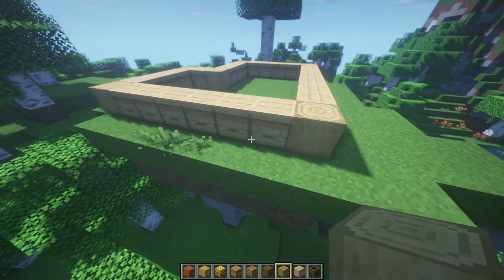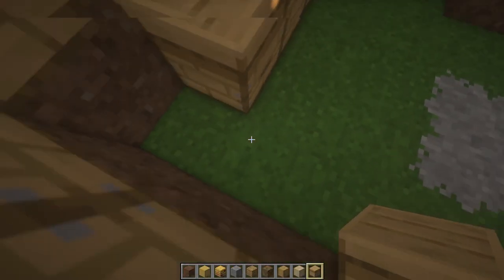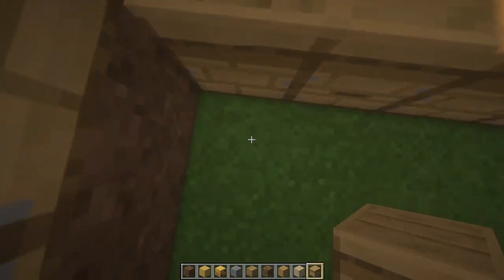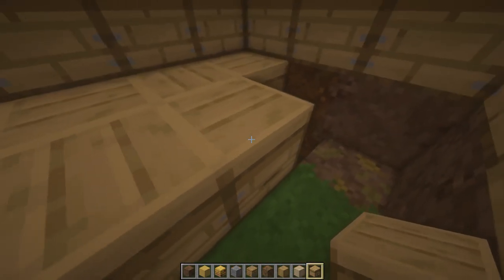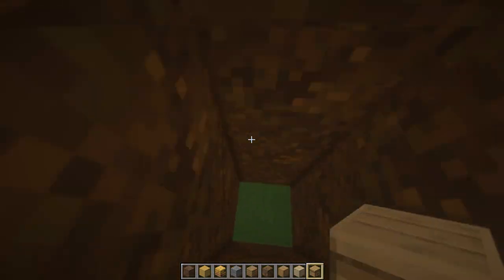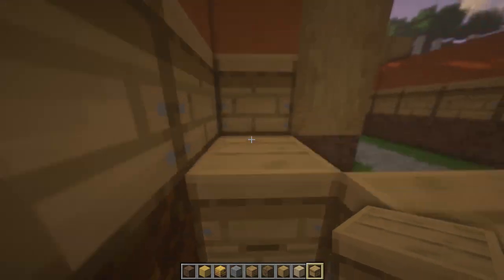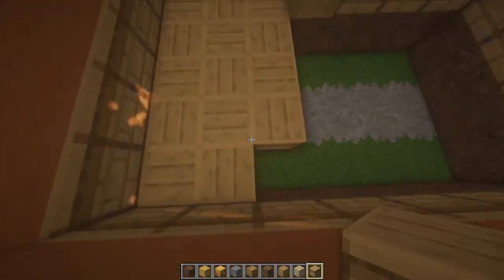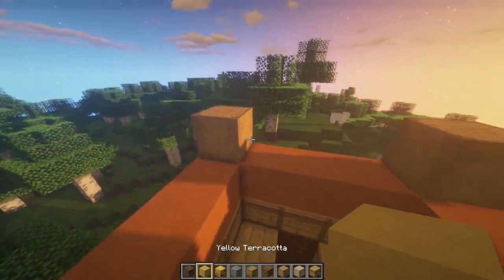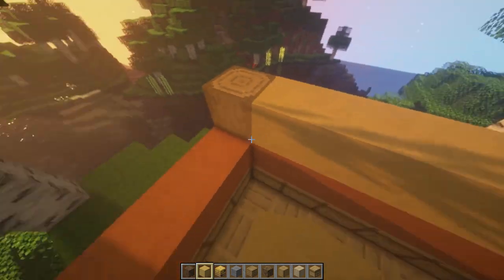For the floor I'm doing the same beehives but just in a nice little pattern, which is kind of neat. I put puzzle in here by the way, so this is all puzzle. Then we'll do this second row of the yellow terracotta.